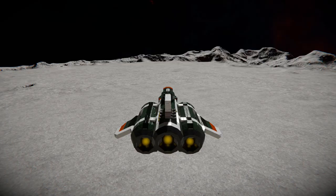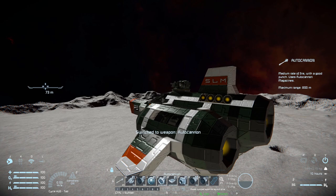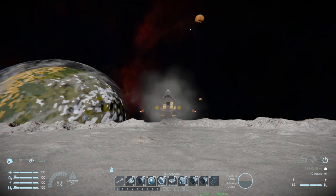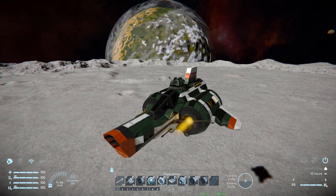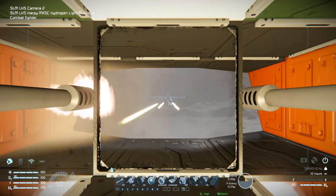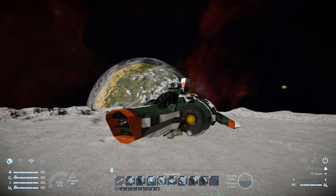Now let's go through the controls. Tab one is the main tab for weapons and useful functions. Number one fires all autocannons together — the four in the middle and the four at the back. Number two turns the top turret on and off. Number three controls the front hydrogen thrusters for cruise control — engaging it means we won't slow down. Number four is the front camera next to the autocannons for a good aiming view. Numbers five and six are for magnet plates and connectors. Number seven toggles the front lights. Numbers eight and nine are universal hydrogen thruster toggles — eight turns them all on, nine turns them all off.